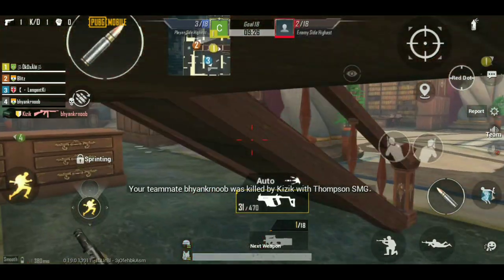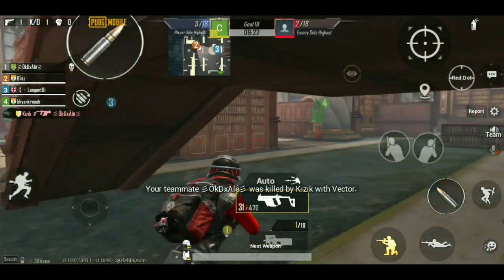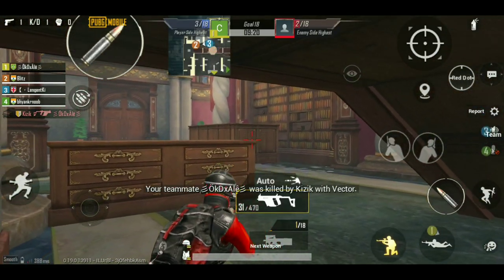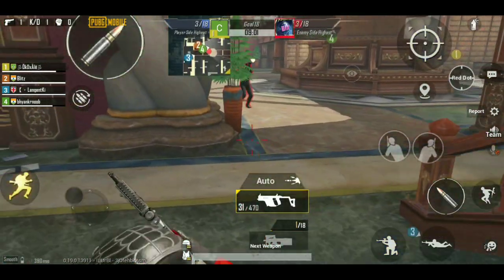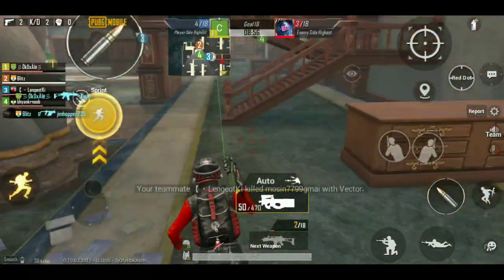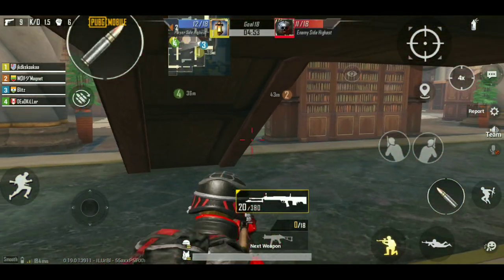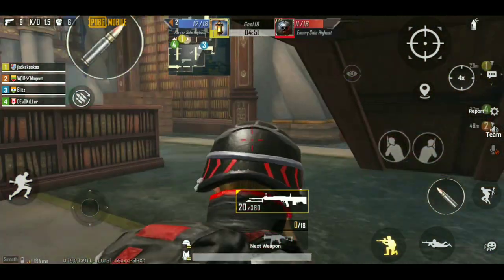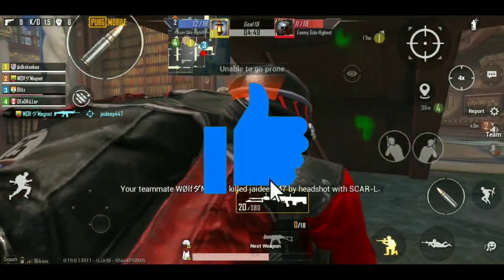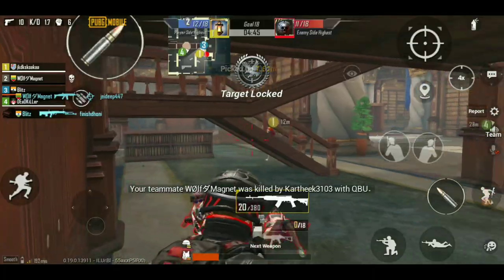Another great hiding spot is below the staircase. On the left side there is a small bookshelf, so you get cover from the left. When you see an enemy you can easily kill him, and many players won't find you while hiding below the staircase. Use these hiding spots to get more kills in an easy way.